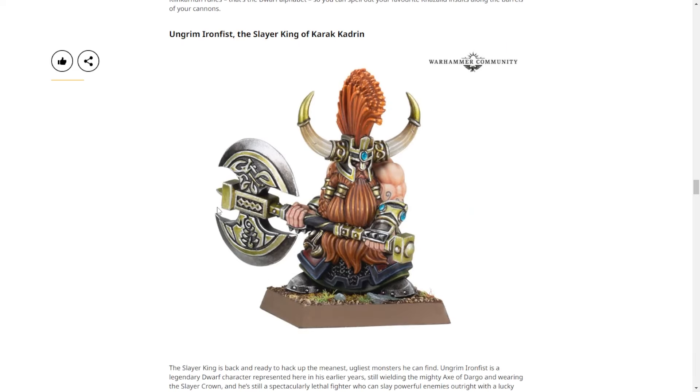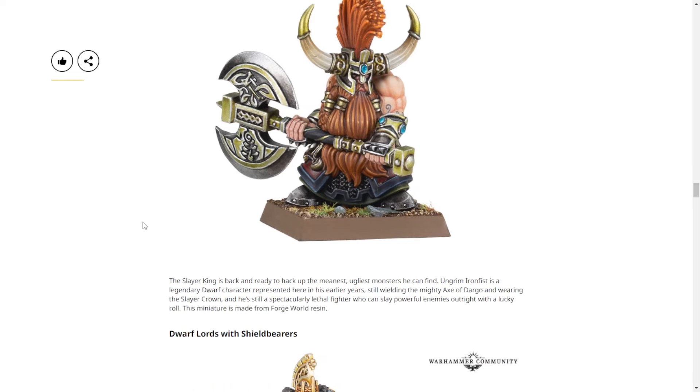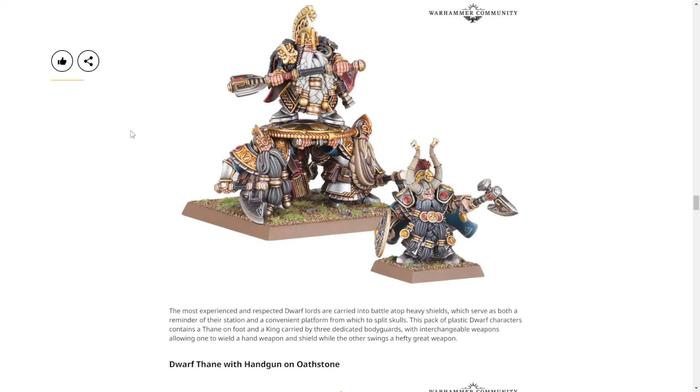We get Ungrim Ironfist — Total War: Warhammer players will know this guy. He was still alive in this era, just younger. He has very little armor and absolutely murders everything in melee. He's tragic because Slayers have an oath to die in glorious combat, but he's a king so he can't abandon his responsibility to his hold. Also looking great: the Dwarf Lord on Shield Bearers — a lord being carried by three guys. They noted when announcing it that it used to be two guys but didn't look right, so they added a third.